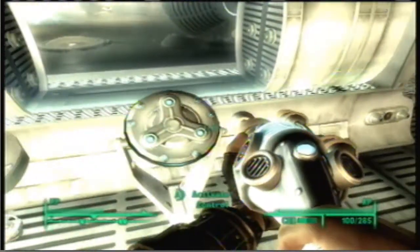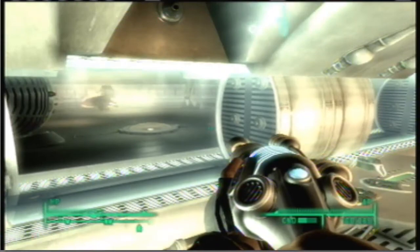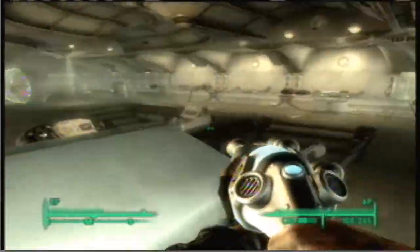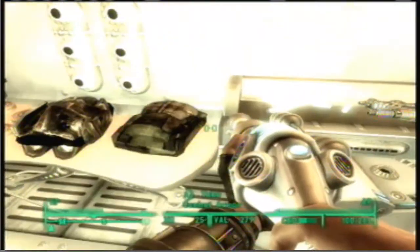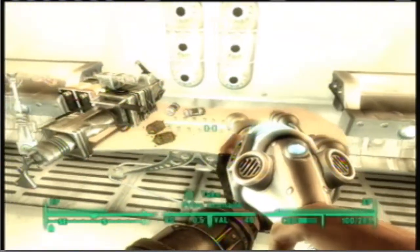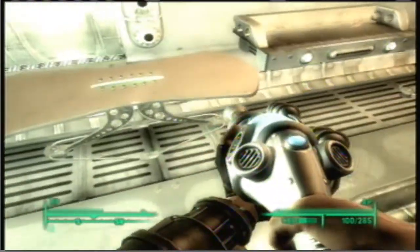Interesting. This looks like — yep, this definitely looks like a weapons testing lab, because it's testing out a weapon in that room. And there is a whole bunch of armor over here. Looks like combat armor. Or is it Tesla armor? Wow! Oh wow! Tesla armor!